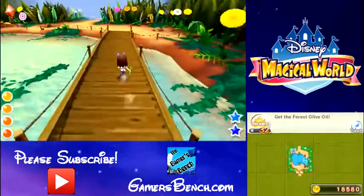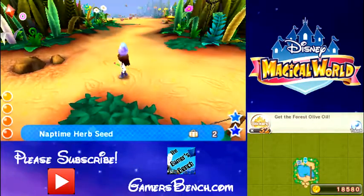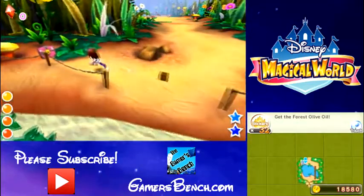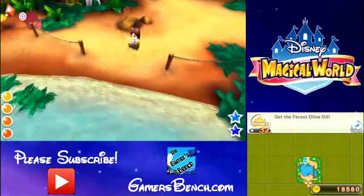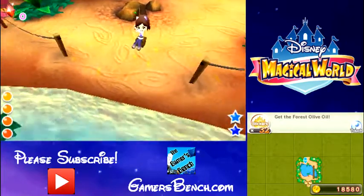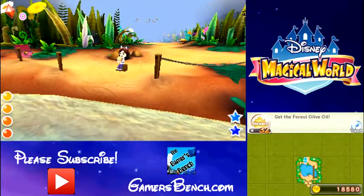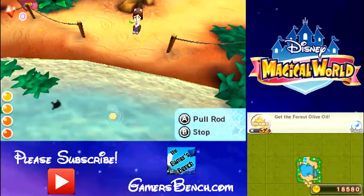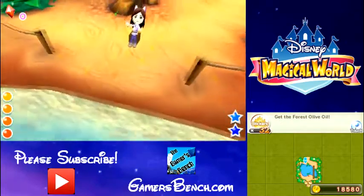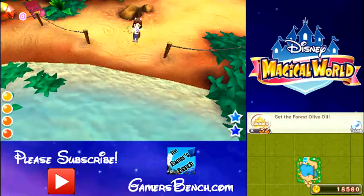Seems very peaceful here for now — no ghosts yet. Oh my gosh, I see something going on up ahead. It doesn't look good. But let's just worry about fishing for now. Can I only get the emerald ones here? I thought I could get rubies. Maybe it's another area where I get ruby bubbles.